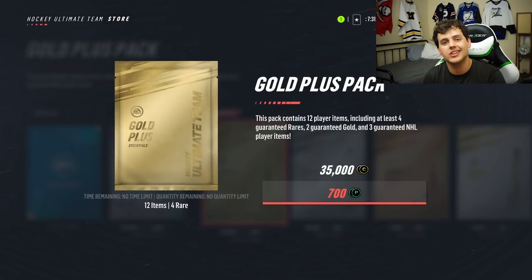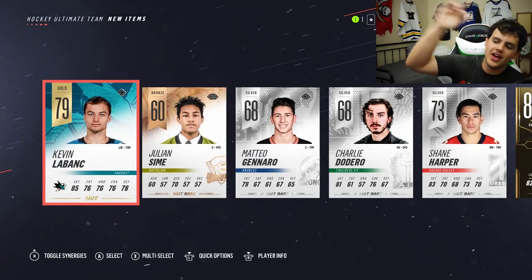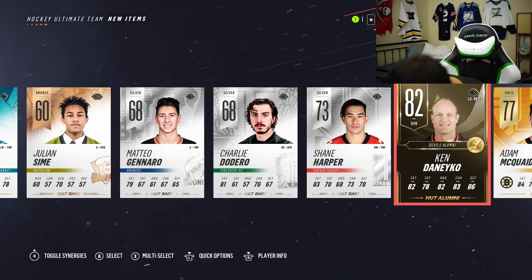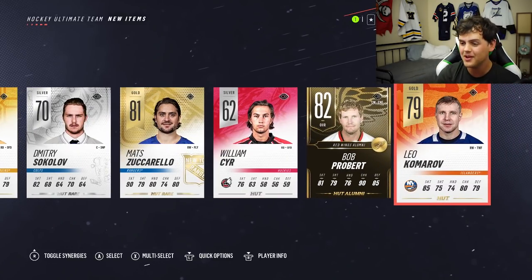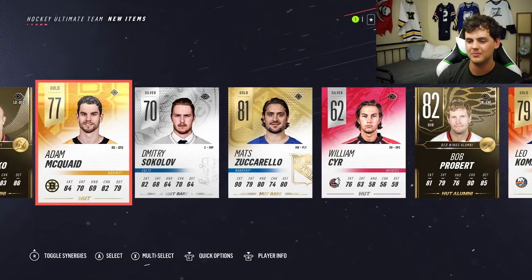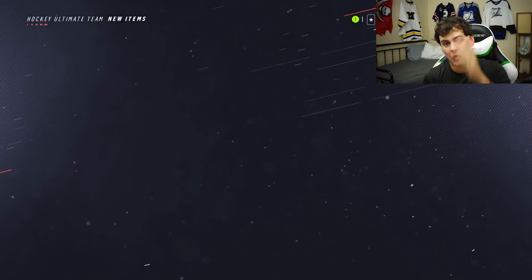Another gold plus pack, then we're going to settle things down and do some more gold packs. Skipping the animation. That is a HUT alumni card or a legend card. Let's see which one it is — Ken Dryden. It could have been anyone so much higher. Two alumni cards in the same one: Bob Probert. That's not a bad pack. Matt Zuccarello — so stupid fast in this game. Two HUT alumni cards and Matt Zuccarello in one pack. We're building our collection quickly.